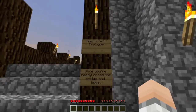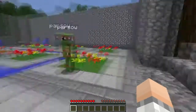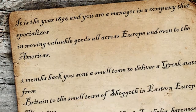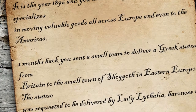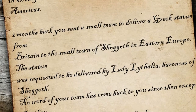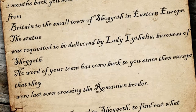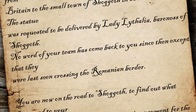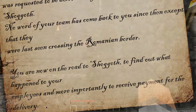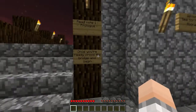Read note one. Once you're ready, cross the bridge. It is the year 1896 and you are a manager in a company that specializes in moving valuable goods all across Europe and even to the Americas. Two months back you sent a small team to deliver a Greek statue from Britain to the small town of Shoggoth in Eastern Europe. The statue was requested to be delivered by Lady Lithalia, Baroness of Shoggoth. No word of your team has come back since then, except that they were last seen crossing the Romanian border. You are now on the road to Shoggoth to find out what happened to your employees, and more importantly to receive payment for the delivery.